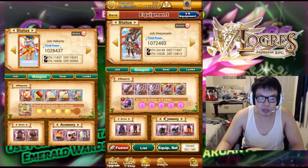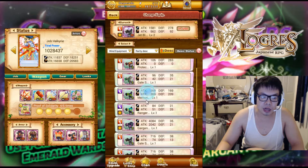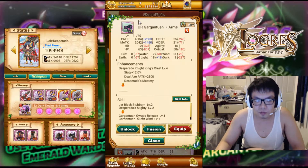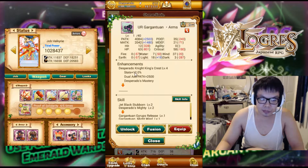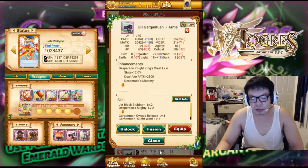As for gloves, it differs a bit. If you're a Desperado, use the physical one obviously. If you're an Assassin, Leaf, or Sword Mage, go ahead and use the magic one — it gives high physical attack and high magic attack. Just pick the one accordingly and work with that.